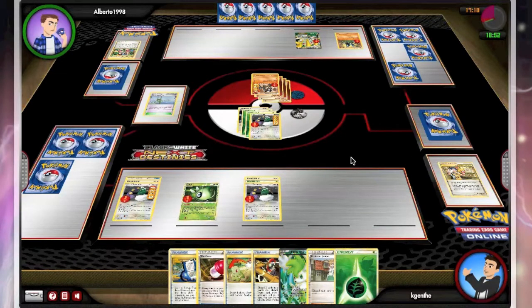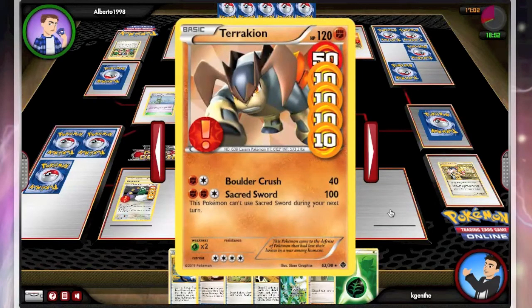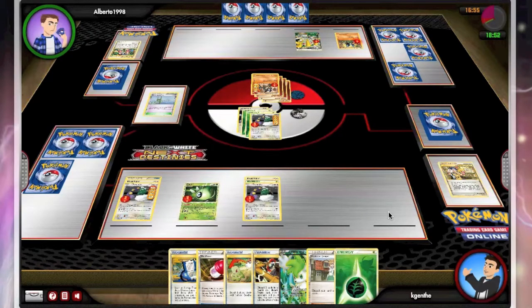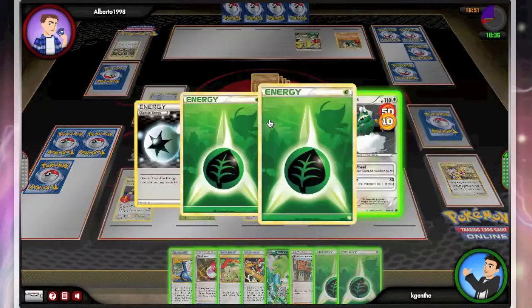He's gonna go ahead and drop down a Regigigas, which kind of stinks. The problem is if I attack into it with a Tornadus, he can use Raging Hammer and get a knockout. Then I can hit him with another Tornadus and still not knock him out — it's a three-hit KO and it's a problem I'm not ready to deal with, at least not with Tornadus. Thankfully I have a Shaman, and Shaman will be able to one-shot that Regigigas. So I'm thinking I need to take one prize with Tornadus and then my last two prizes with Shaman on the Regigigas. That is how I'm going to win.